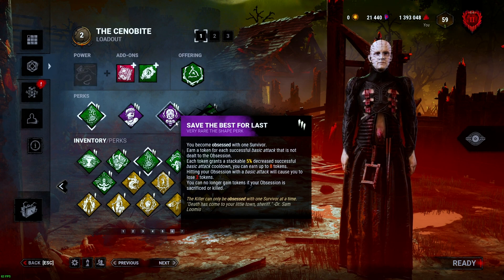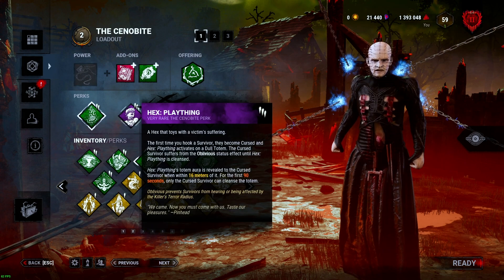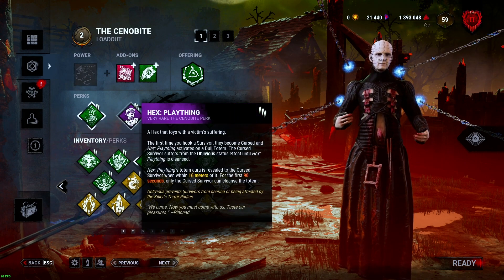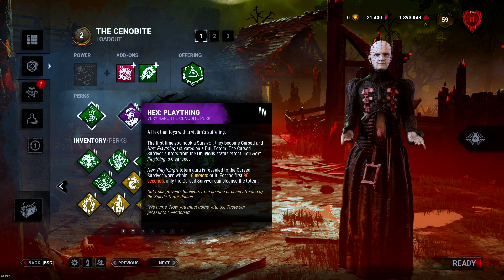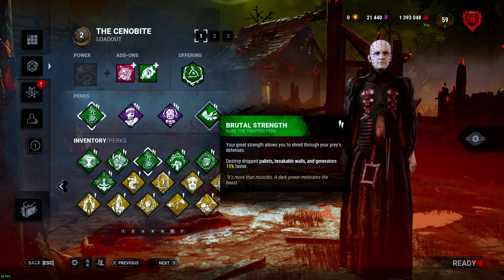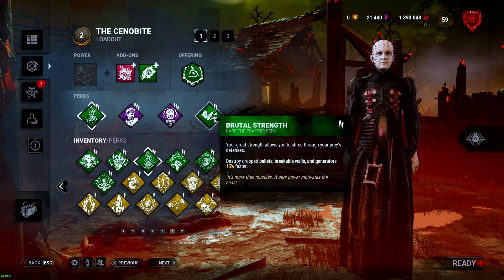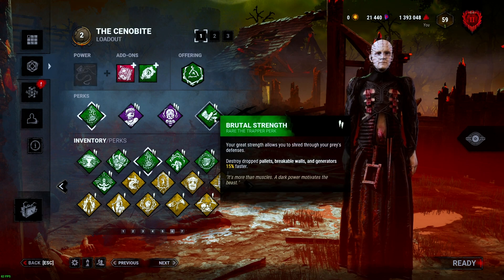To help us with this even further — and this is a fun build, remember — Pain Res to help us slow the game down a little bit. Play Things, so when the survivor is hooked and they come off, they're oblivious until they cleanse the totem. Save the Best for Last will help us in chases after our basics. And Brutal Strength will help us break pallets — so if the person with the box tries to drop a pallet in front of us, they won't have time to do it.